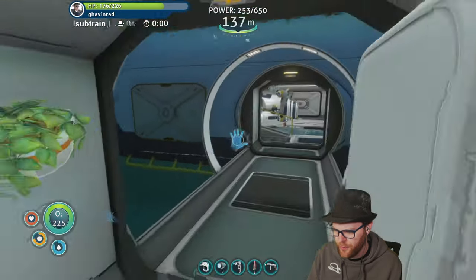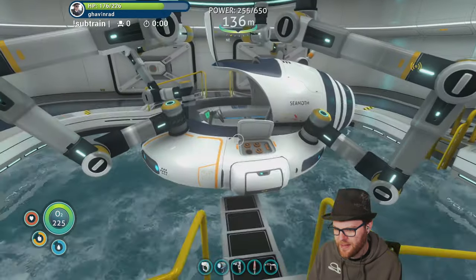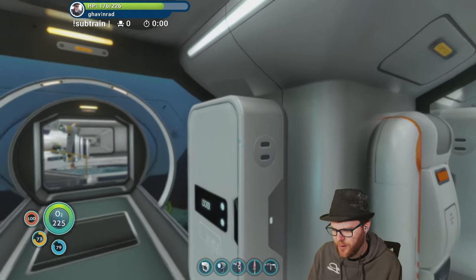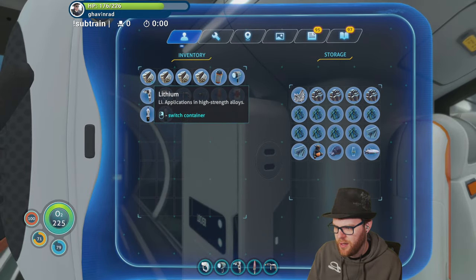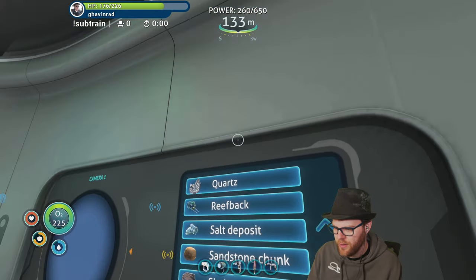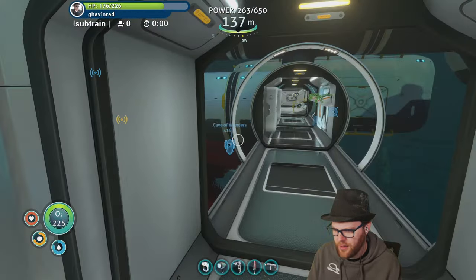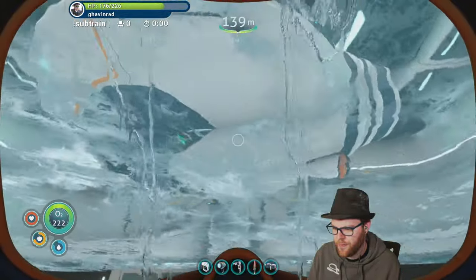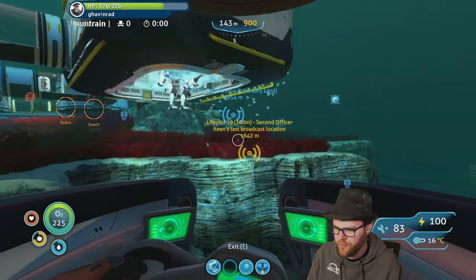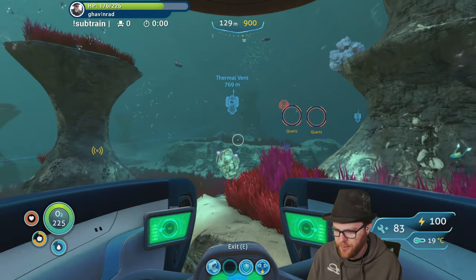So I'll wait for Sub-Zero to update. Let's set the scanner room to quartz. Most likely — yeah, okay, it can go quartz. Turn it to quartz and see what it finds. If it finds quartz, great! We'll go in the seamoth. There's quartz over there — watch it be drillable quartz and I'd have to come back with the prawn suit anyway.